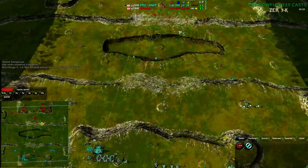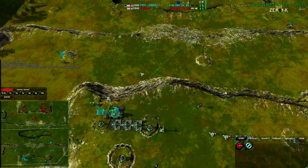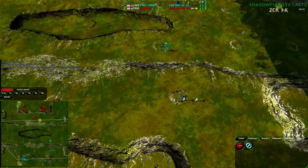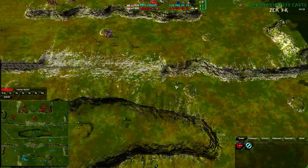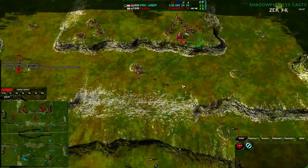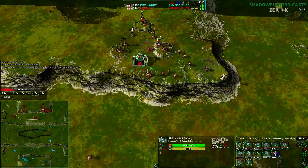Randy and Kyubey right now are pretty even. Kyubey has a four metal advantage on Randy, though Randy does have the reclimit of the bandits so it's going to even out pretty much immediately. Randy's continuing to expand as well, so it's a fairly even match — very much neck and neck. Randy has a slightly larger army but slightly weaker economy, so it's pretty well balanced.